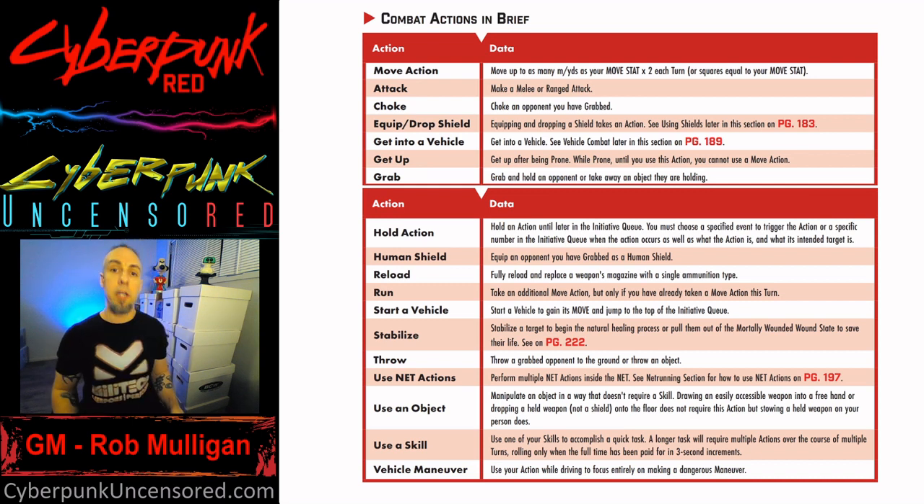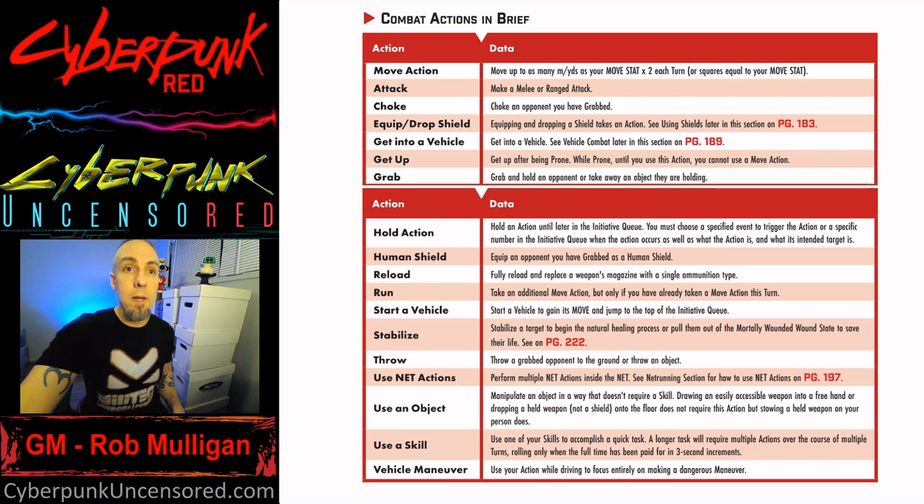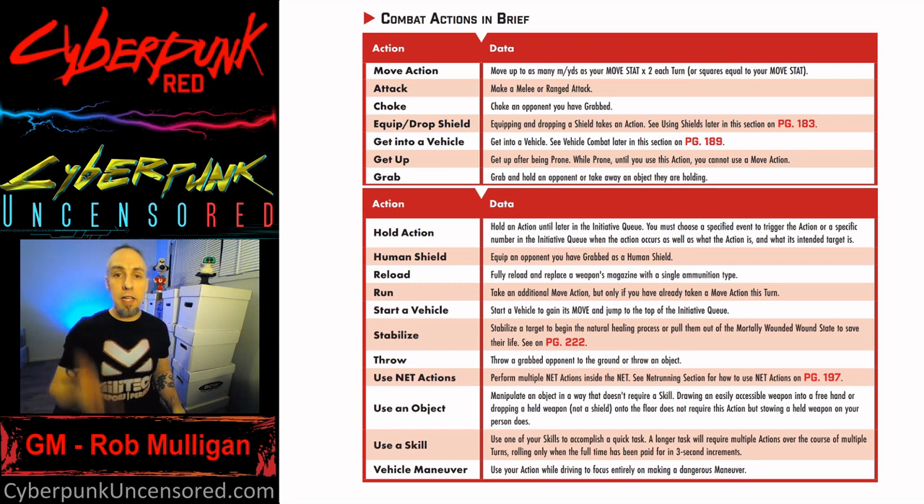Everybody gets a move action. Your move action lets you move your Move stat times two in meters, or your Move stat in number of squares on a map — because in Cyberpunk Red each one-inch square on the grid equals two meters. You can also take an attack action — melee or ranged. Melee is your Dexterity plus your melee skill plus 1d10 versus your opponent's Dexterity plus evasion skill plus 1d10.